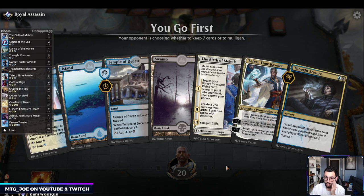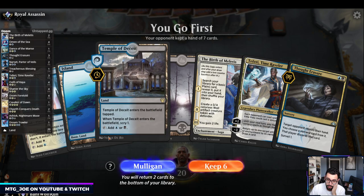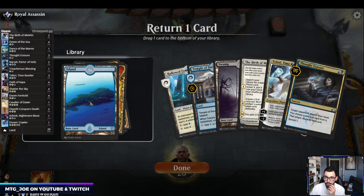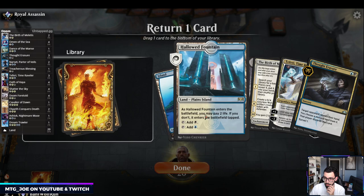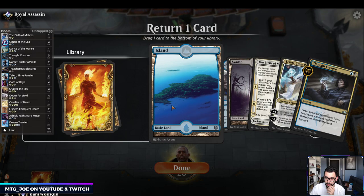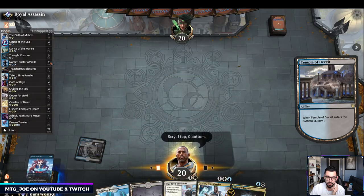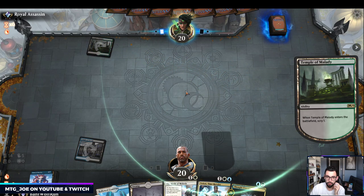This hand's much better. We're going to go Fountain on one. I'm probably going to put back the Island. It's kind of a cool overlay — you can see what you're going to draw, stuff like that. This also lets you track your win percentages.